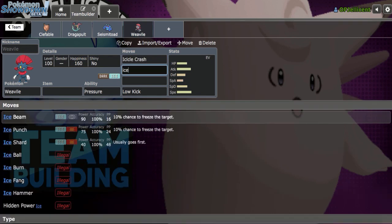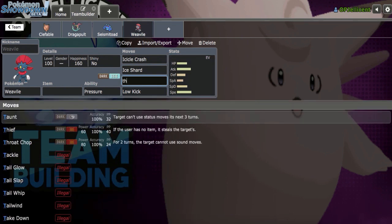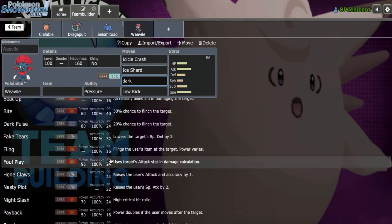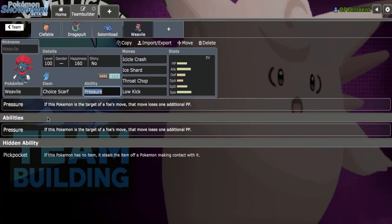Let's run Icicle Crash. I'm running Ice Shard on a Scarf set anyway, because it could be good against a Dragapult with Dragon Dance. Let's run Throat Chop — I think it's the next best thing. Let me type in Dark and see what else you get first. Night Slash? No. Yeah, it's Throat Chop with Choice Scarf Weavile.